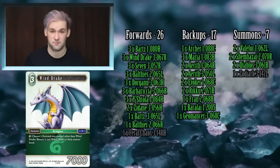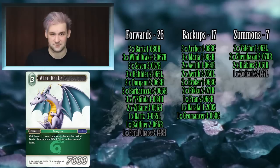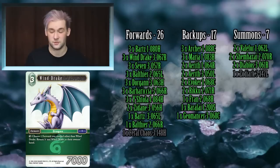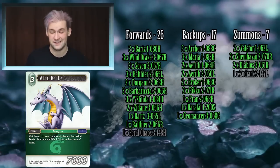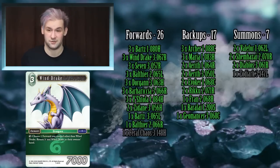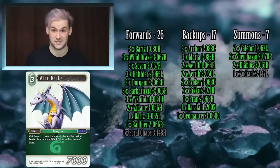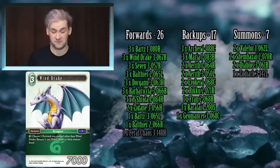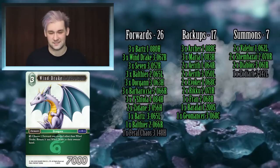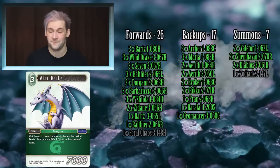We're going with three copies of Windrake, a card I really really enjoy playing. It's on curve at three CP for 7k and has an ability with so many different uses. You don't have to use it if you don't need to — the combo capabilities are great with Zidane or Barbariccia. Windrake banishes himself, but you can use it as a defensive play: if your opponent plays Shantotto, just pick up your guys so they don't die. Wind dodges what your opponent wants to do very well.